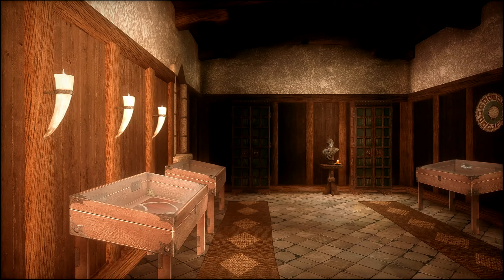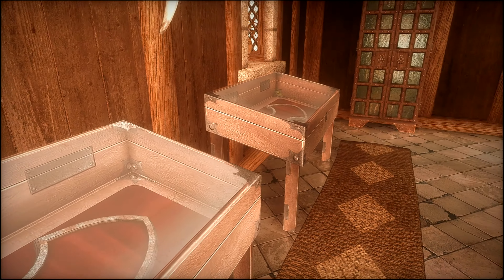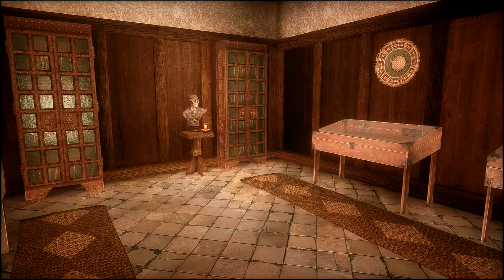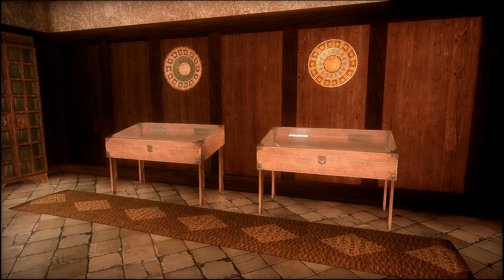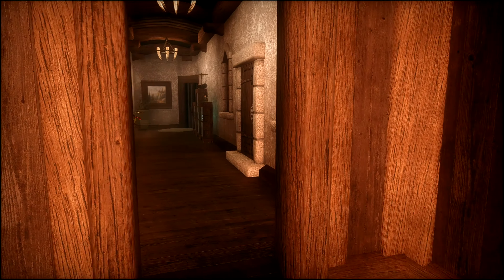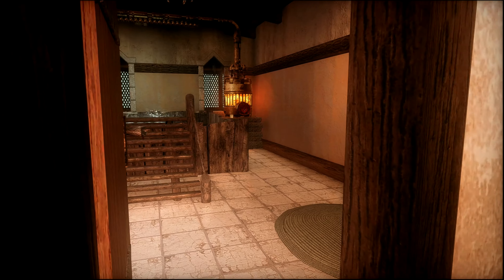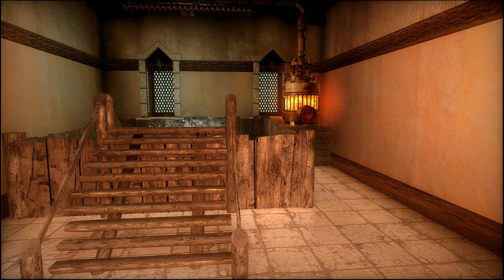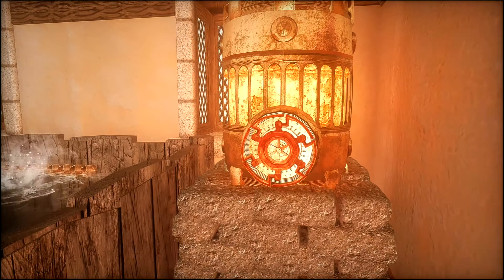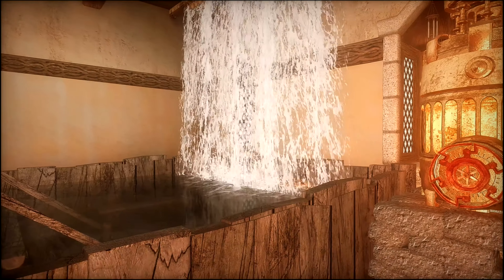This area looks like it has some display cases with weapon racks inside — I've never seen it done that way before. You also have a couple of bookcases and a bust of the Gray Fox. Then you have a hallway. This first door leads to a bathroom with a hot tub, and if you turn this, you get a little shower slash waterfall effect. Pretty cool.